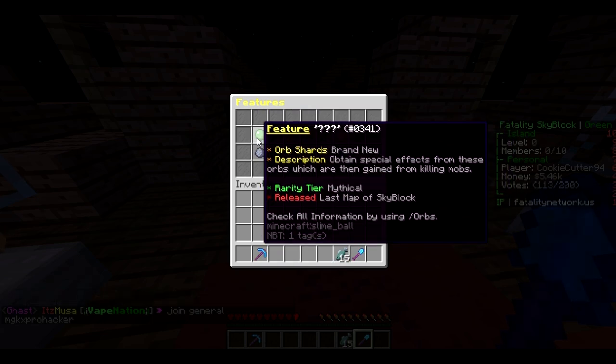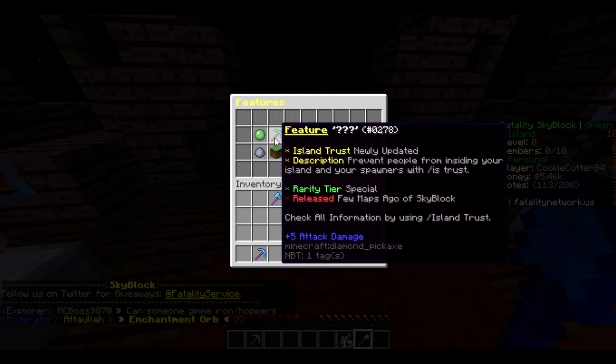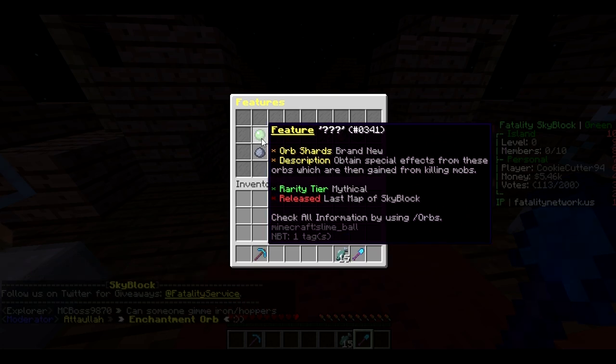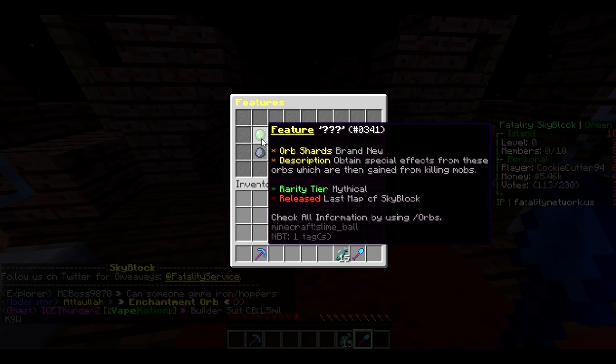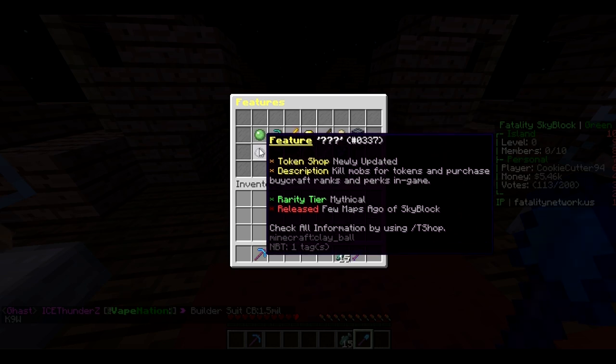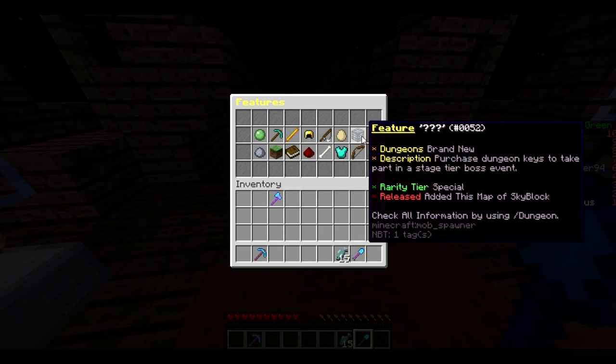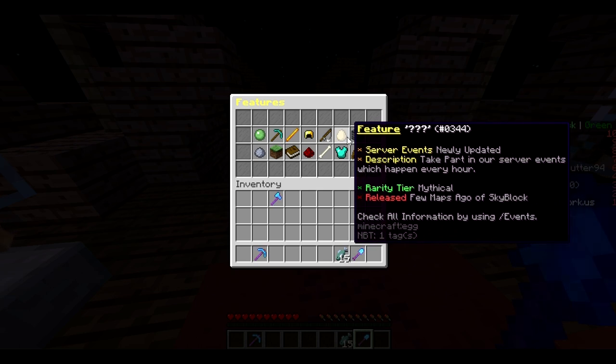I genuinely have no idea what all of this is — it sounds so awesome! You can do island trust. Orb shards: obtain special effects from orbs which are gained from killing mobs — that sounds awesome! Kill mobs for tokens and purchase or craft ranks and in-game perks. Feature dungeons: purchase dungeon keys to take part in a tier boss event — oh my goodness!